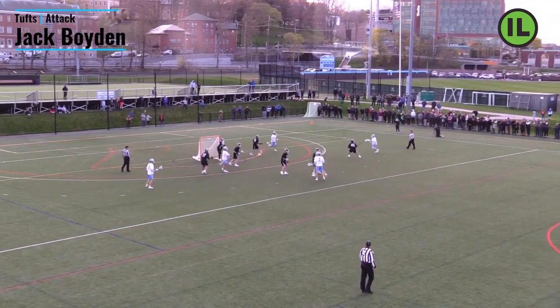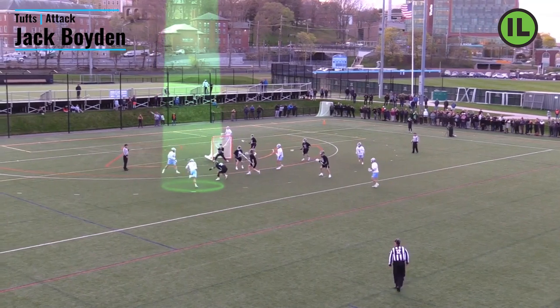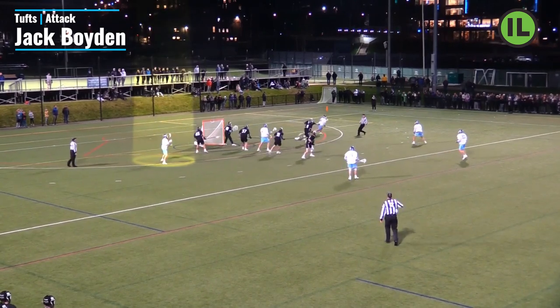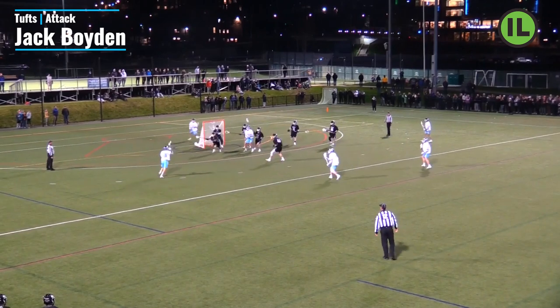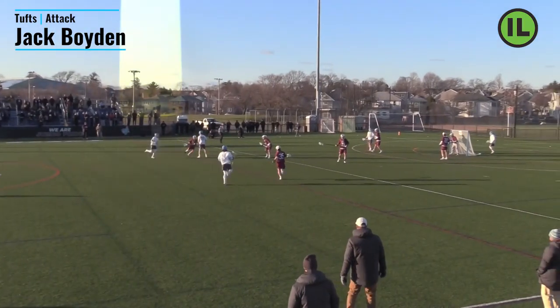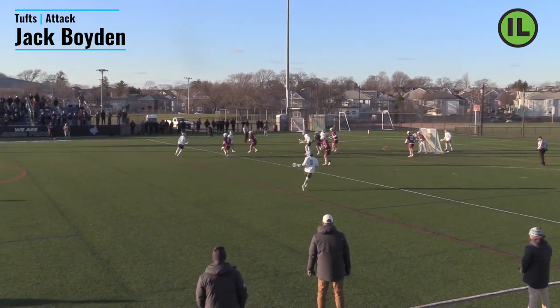We get a really good comparison clip: a dodge is happening on the far wing, he's working the backside, catches it for a quick step-down finish. Later in the same game, in a similar spot with the ball in the same area, the dodge is again on the backside — he catches it with a big wind-up, quick hitch, goes underneath, and finishes with a low angle. Really slick finish, and all of it is set up by his off-ball movement and his ability to catch and finish in difficult spots.